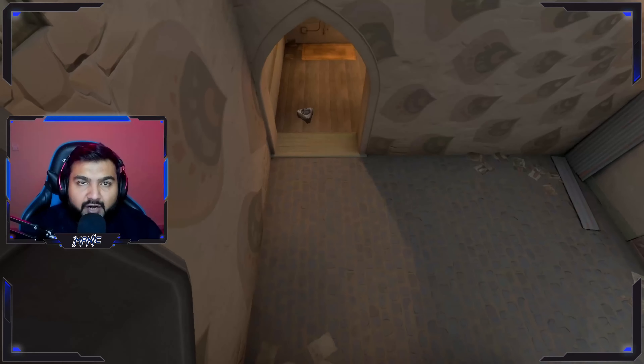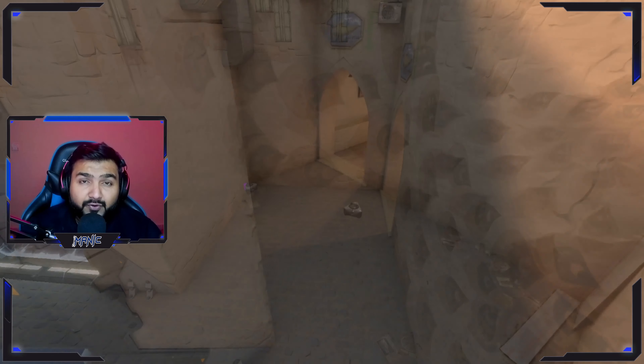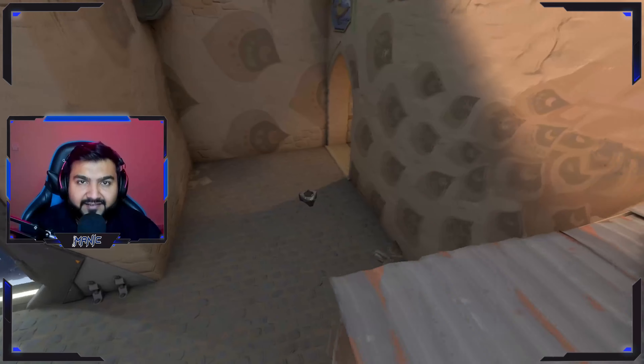Hey guys, welcome to another Valor weekly guide. Today's guide is for three different double shock lineups for behind TP on A side Bind. Let's begin.